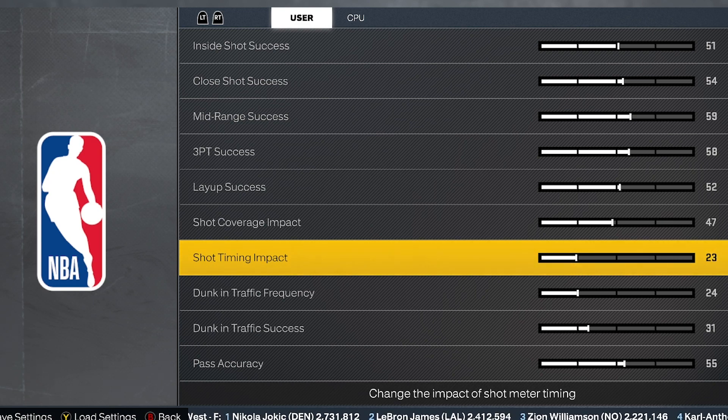I'm gonna give you the settings for both of the impact sliders for both gens right here in the video — that's the only place these numbers will be until we do the full slider update. Starting with next gen, Shot Timing Impact slider, user side: Rookie 66 — and remember, higher means easier. It drops two notches for each difficulty level: Rookie 66, Pro 64, All-Star 62, Superstar 60, Hall of Fame 58, Beyond Hall of Fame 56.